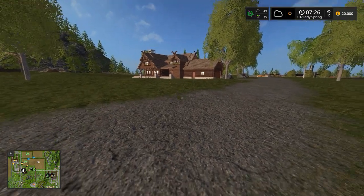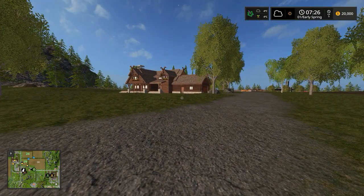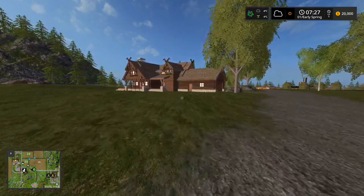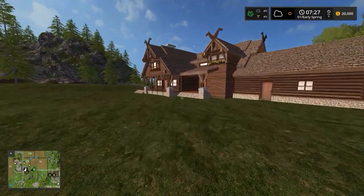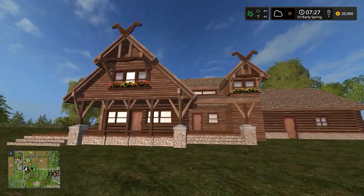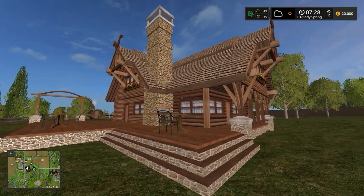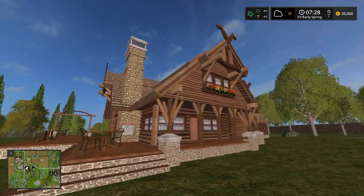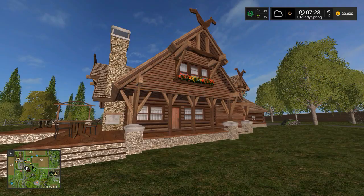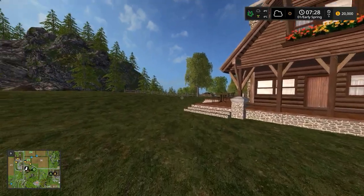First things first. Now that we've got our bearings and know where we are, we start at the farm itself. That's where we start the game. Just want to have a look around at this house — it's quite a strange design. Not too sure what this architecture is. Maybe Swiss, or maybe German. It's not in our country though.